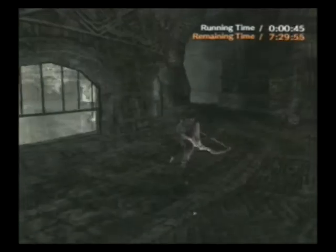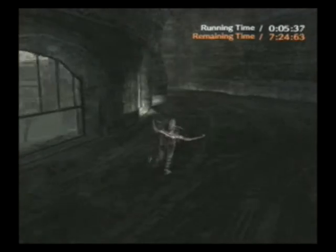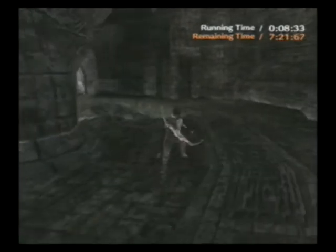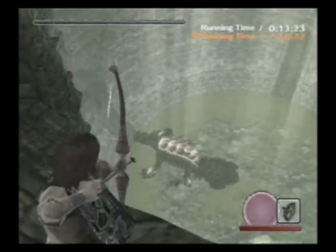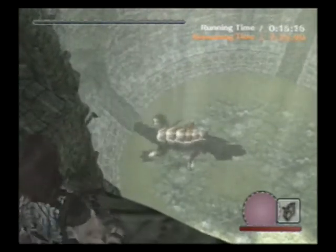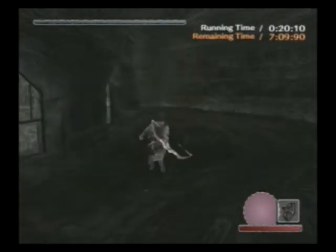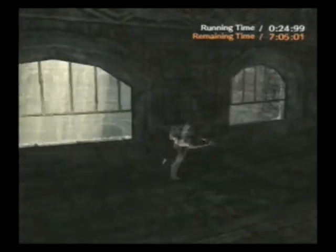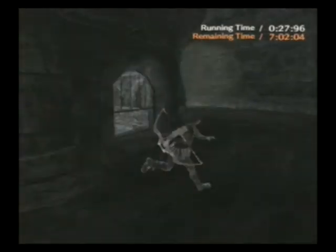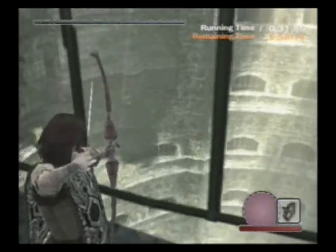Skipping the video. You're going to start out by equipping your bow and running off to the right. This basically goes the same way you do it in normal and hard mode. You're going to shoot the Colossus and then run off to the right, and after like 4 or 5 windows, you just wait for the Colossus to climb up.